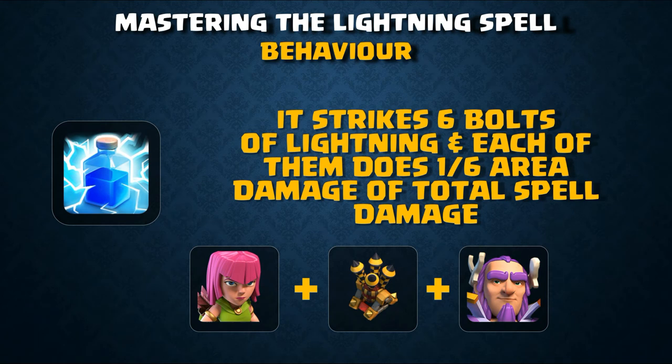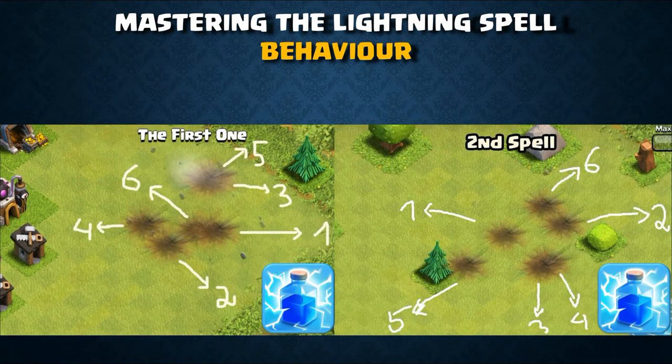The lightning spell strikes six bolts of lightning, and each bolt does one-sixth of the total spell damage within the area. The level 1 lightning spell has a total damage of 300, where every lightning bolt strike does 50 damage in a 1.5 tile radius.